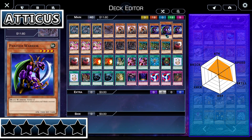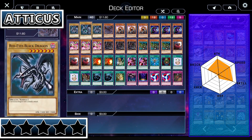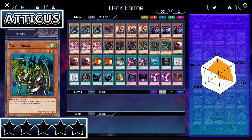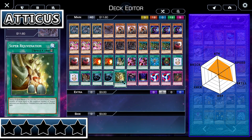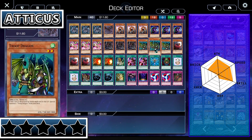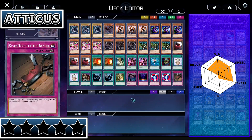Moving on to his speed stat, he actually does have some speed-based cards. Red-Eyes Black Chick is a special summoning card for Red-Eyes Black Dragon. Troop Dragons special summon off of each other — they're floaters, which is really nice. He also has some special summons with Stray Lambs, which counts as both speed and skill, and Super Rejuvenation for drawing cards. So his speed stat is a little above average. It's not crazy, but he has a lot of special summon potential. Getting Red-Eyes Black Dragon out is nowhere near as hard as you would think.